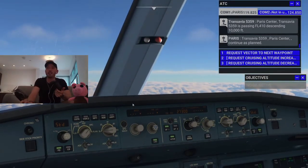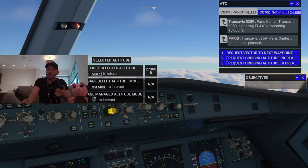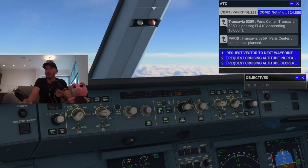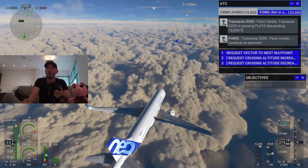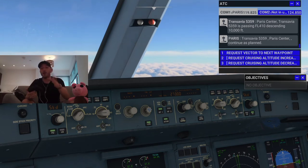A little recap: once we've reached 27,000 and were still manually controlling it, first we set the heading by selecting the dial and using the mouse scroll wheel all the way up to 27,000. Then you set heading to track to follow the flight plan. Once done, you click AP1 to engage the autopilot — make sure the green light is on. That will keep the altitude at 27,000 and follow your flight plan markers all the way until you get to the airport.